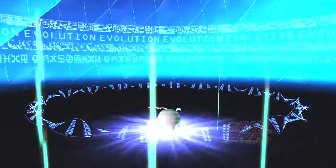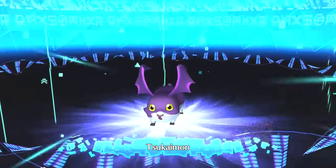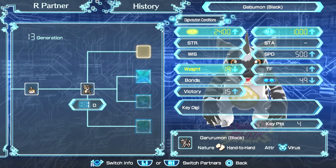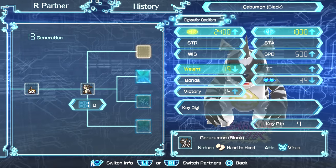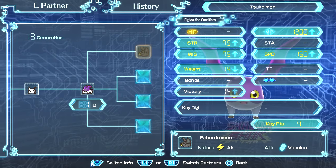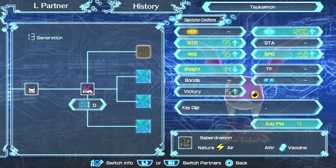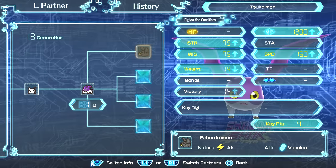So now, with Gabumon Black, you wanna go for Garurumon Black — you must get 8 of those digivolution requirements, specifically 4 of them. As of now I only have 3, but do not worry, I'll get 4 of them. And for Tsunomon, you wanna go for Cyberdramon, and you need to get 4 of those digivolution requirements. I got all 6 of them because it was pretty easy. Once you get them, you should be able to digivolve into the next one.